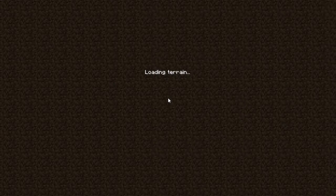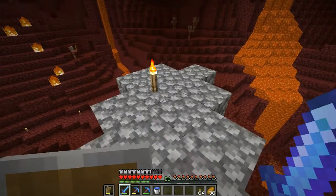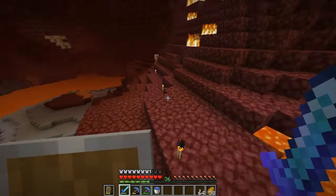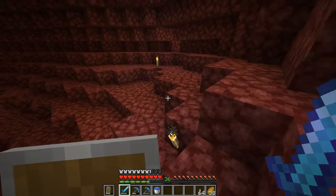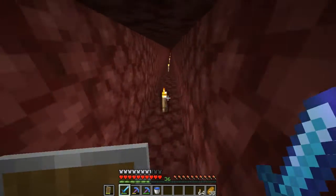The goal in this episode is to just explore the fortress, because we know where it is now — we've located it. Took me a bit longer than I thought it was going to, but we have located it. And now we've got the blaze rods, so we don't need to worry about fighting any more blazes, at least for now. I went ahead and put torches all the way, and we've got torches with us as well, just so we can find our way out of the fortress.